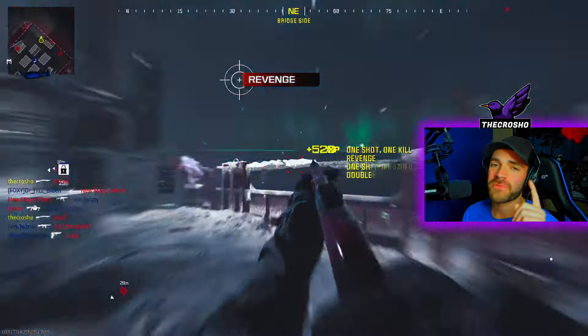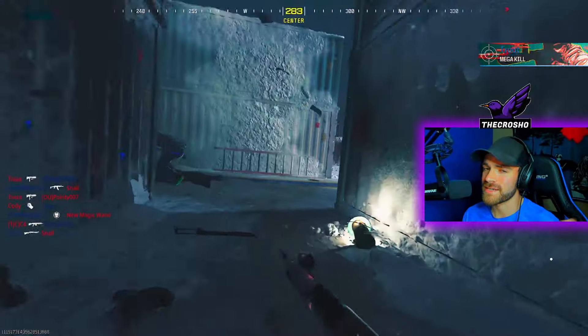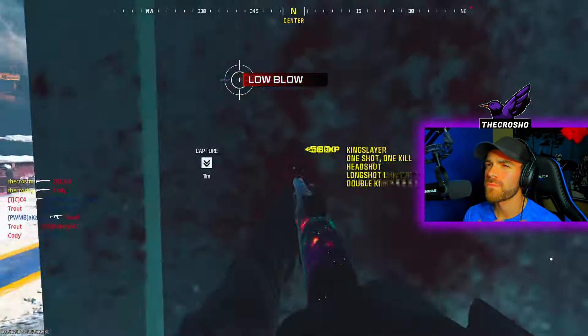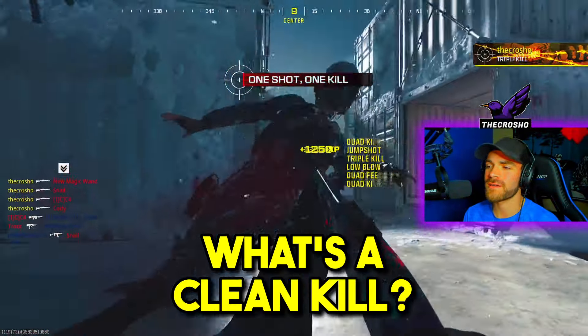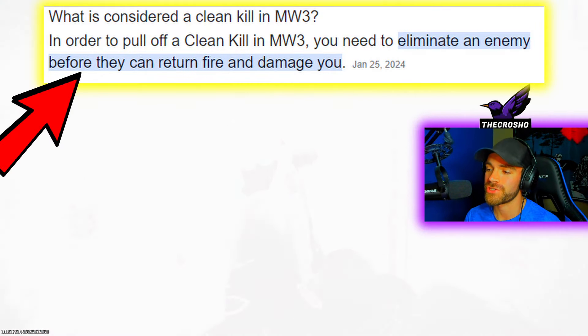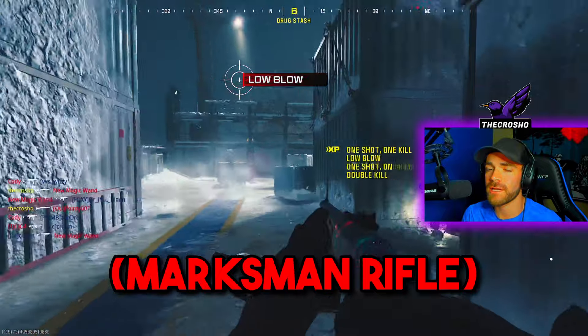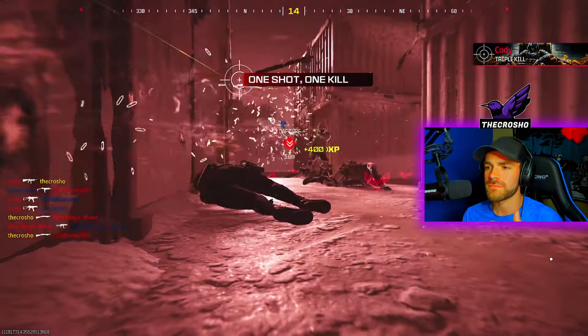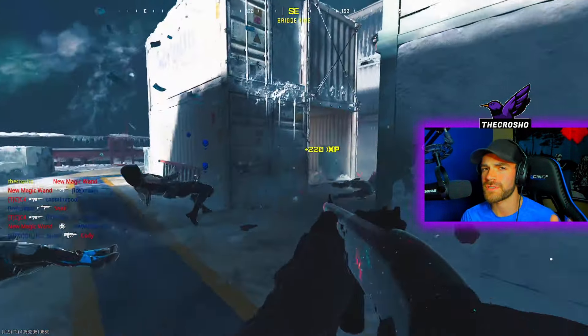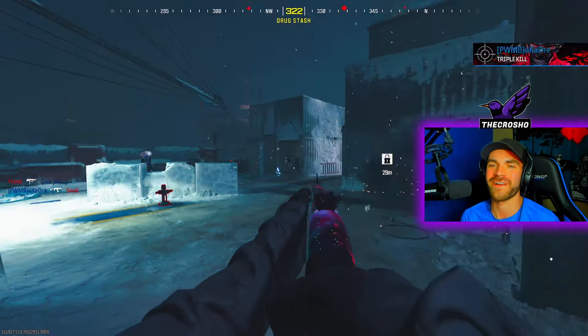This is super easy — every single kill that you get in Hardcore is a clean kill. A clean kill is when you kill an enemy before they return fire and damage you. So if you go into Hardcore, take your shotgun, and kill enemies before they damage you, you'll get a clean kill every single time. That's what Hardcore is.